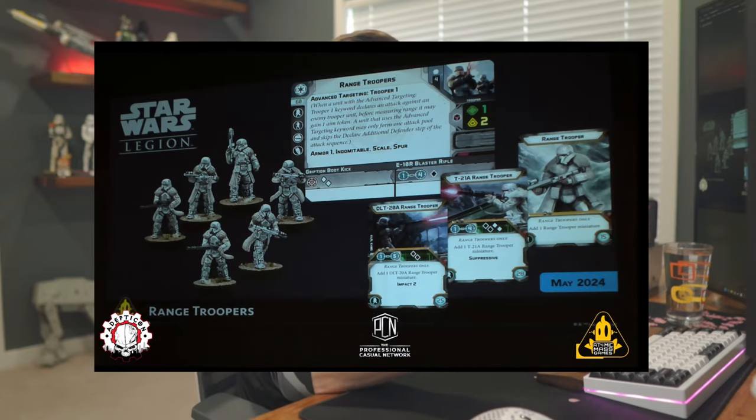We did finally get to see the actual unit card. A lot of things were wondered about this unit — what type would it be, core, special forces, or support? It turns out it is going to be support, which I didn't really expect. As you can see on the card, it is a base cost of 60 points, one health, two courage, just like most empire units, red saves, two white dice in melee, and one black for range one to four with no pierce. You do have Armor 1, Domino Scale, and Spur, which all play into the thematic version of these units from the Solo movie.